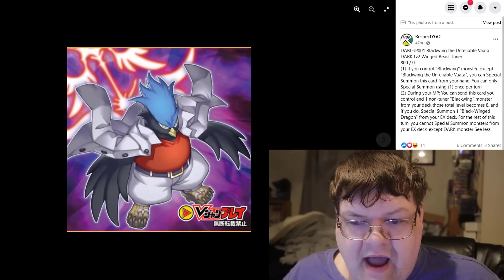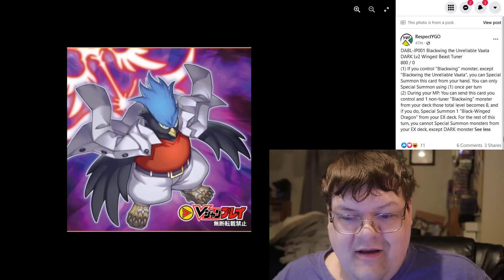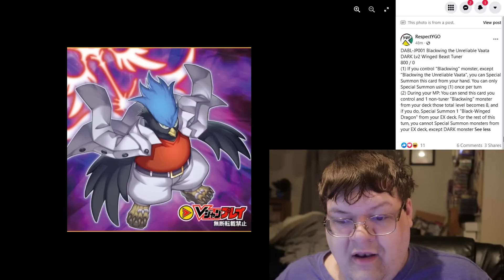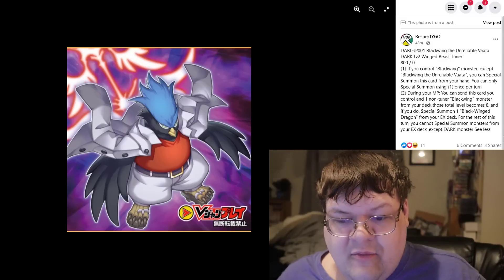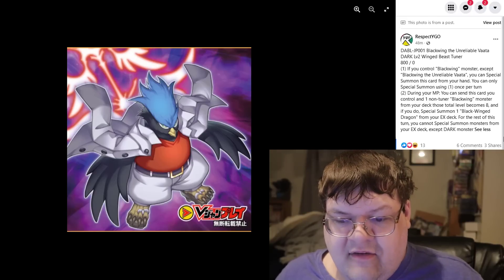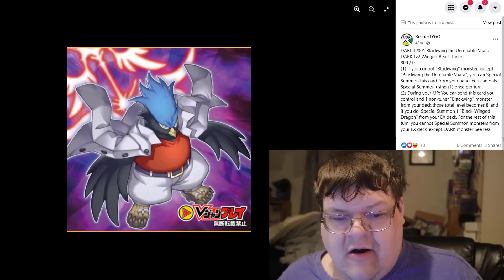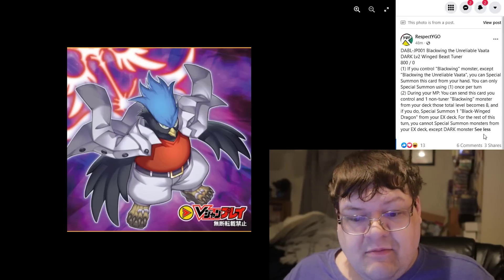Next up is Blackwing the Unreliable Vada, a level 2 Dark Winged Beast Tuner. If you control a Blackwing monster except Vada, you can Special Summon this card from your hand. During your main phase, you can send this card and one non-tuner Blackwing monster from your deck whose total levels equal 8, and if you do, Special Summon a Blackwing Dragon from your extra deck. There's some pretty cool application with this — you basically have to mill a level 6 non-tuner to get the dragon onto the field.